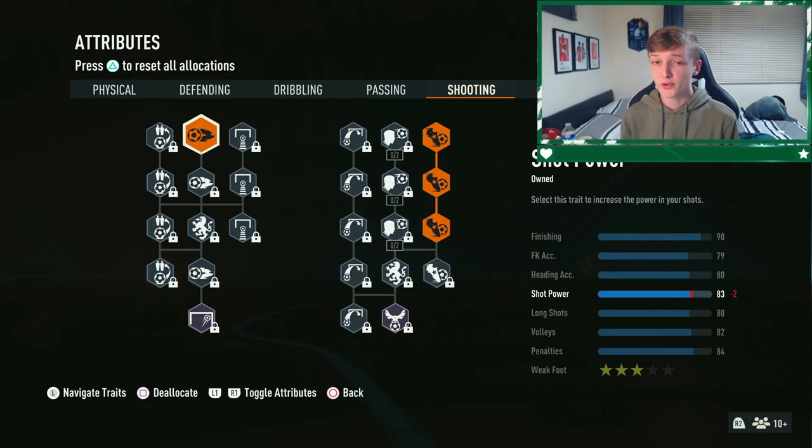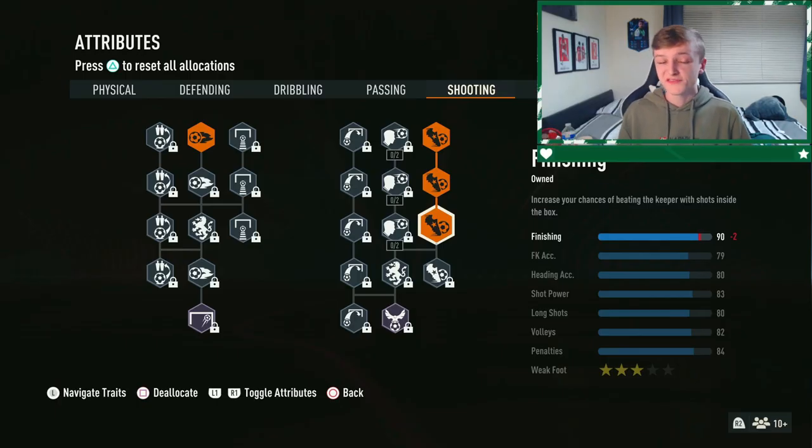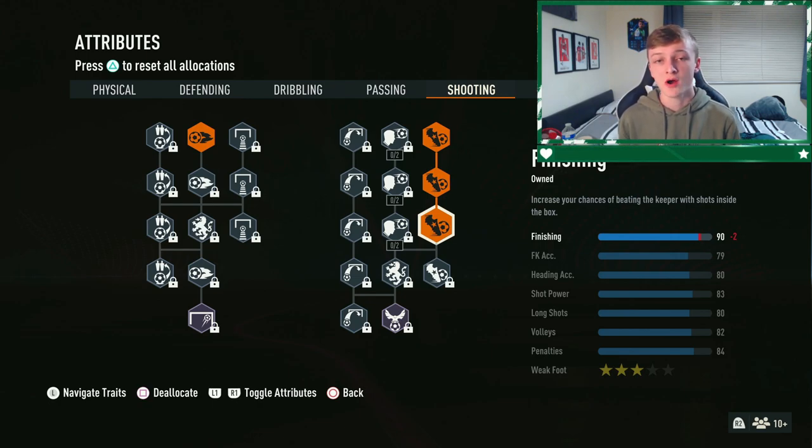After you've done this, go ahead and put a decent amount of skill points into your shooting stats. After all, you are playing striker and will be expected to score goals. The two that I would recommend prioritising first are shot power and finishing. The amount of skill points you'll be able to spend on each stat will differ depending on what level you are, so don't worry about it — just spend what you can.